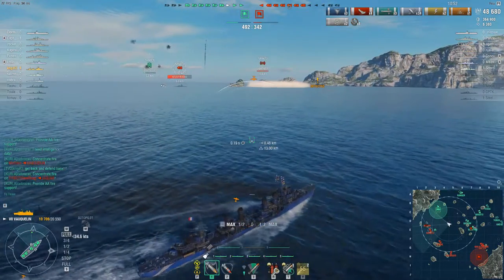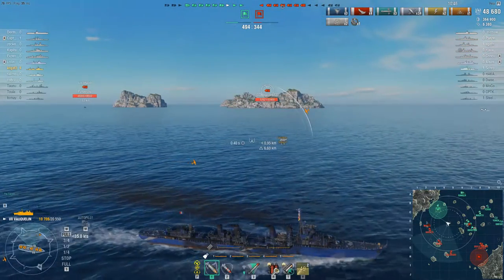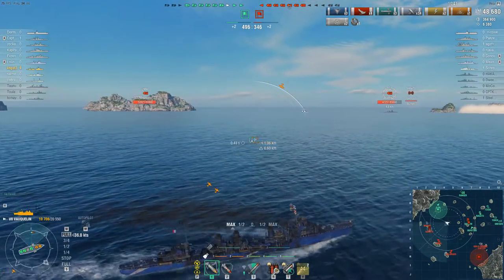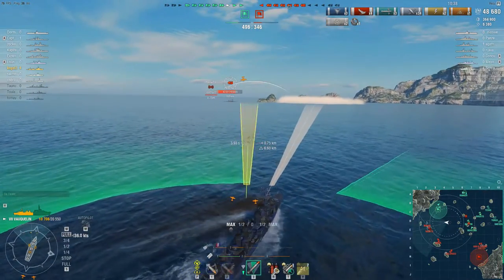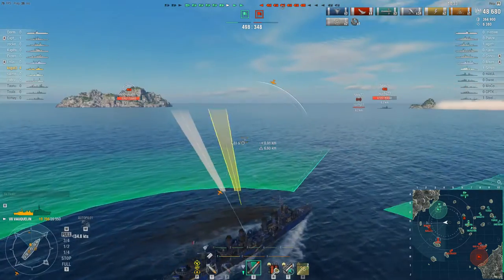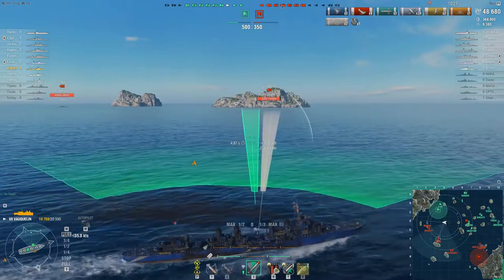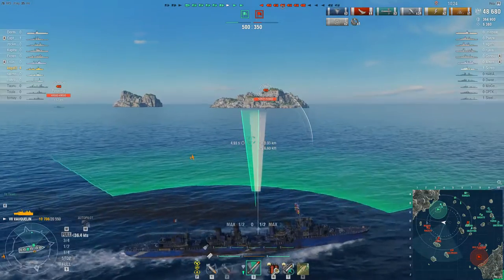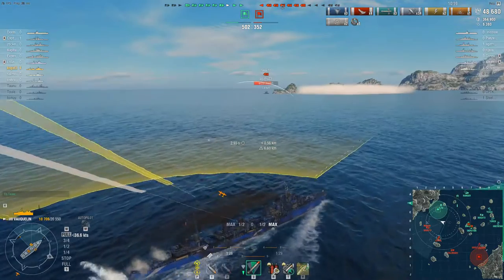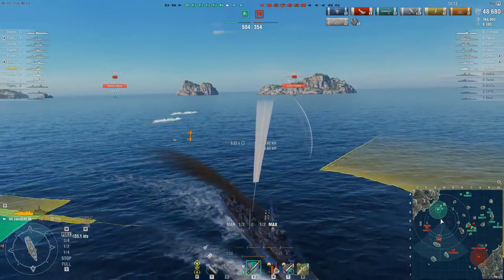I'm moving closer to our base to provide more cover to the Z-23, who is the only ship in a defensive position at the moment. The vast majority of our team has drifted out to the right side, leaving the left flank completely undefended. You would be amazed at how many times you see this during standard battle mode — despite having only one base to defend, teams will attempt to hug the border where it is almost impossible to react to anything. I've already called this out earlier in chat, but it has gone largely unheeded.